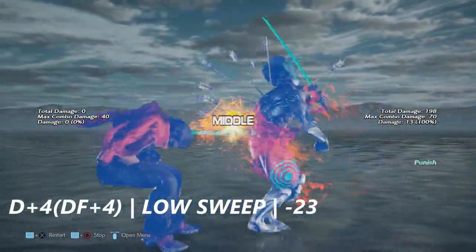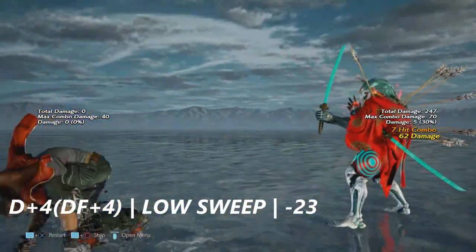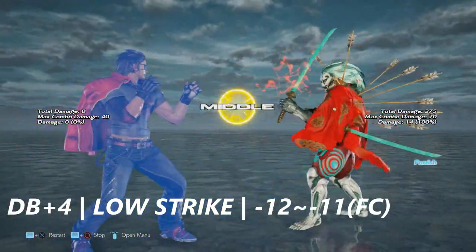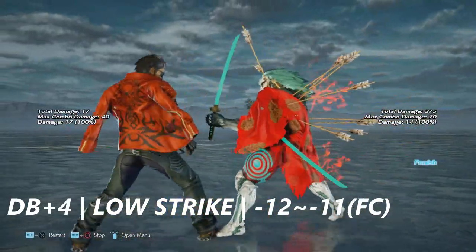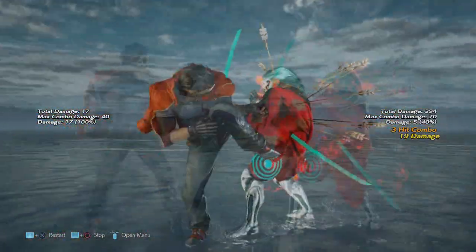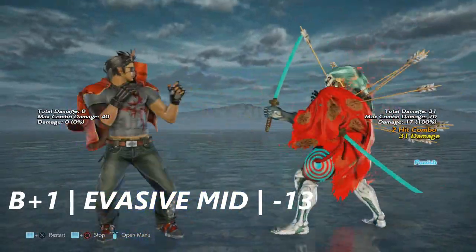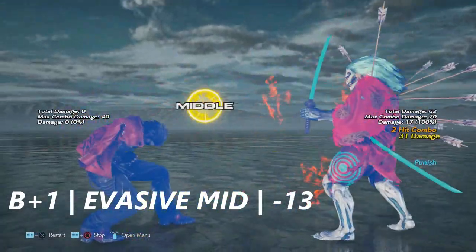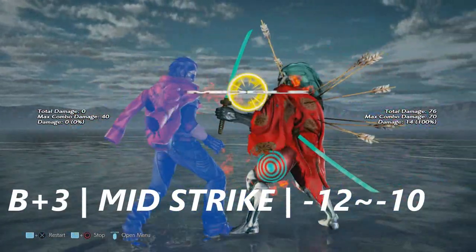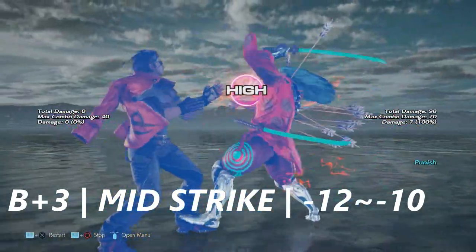From left flamingo, down four or down forward four is a very massive low sweep — it's negative 23 on block. Down back plus four is just another low strike — negative 12 to negative 11 on block from full crouch. Back plus one is an evasive mid — it's negative 13 on block. Back plus three is an armor-crushing mid — negative 12 to negative 10 on block.